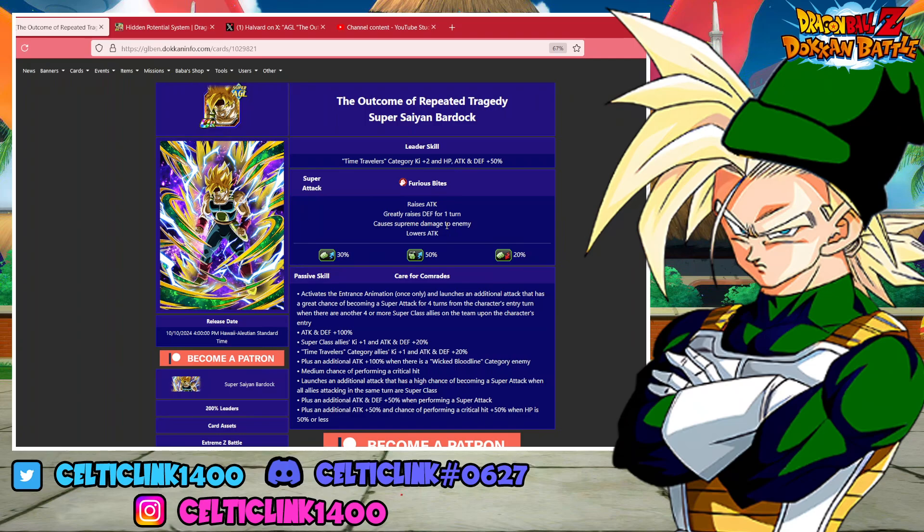He has a time traveler's category key to HP attack defense 50%. On a super attack effect, he is raising his attack infinitely and greatly raising defense for the turn. He also causes supreme damage to the enemy and lowers attack. He activates an entrance animation once only on his passive and launches an additional attack that has a 70% chance of becoming a super attack for four turns from the entry turn when there are four or more superclass allies on the team. He gets attack defense 100%, gives superclass allies key one and attack defense 20%, and gives time traveler allies an additional key one and attack defense 20%.